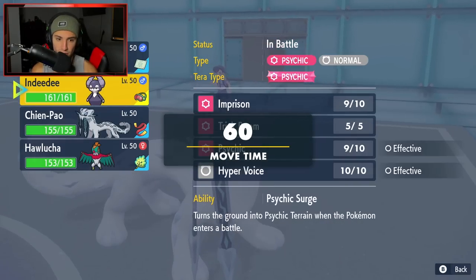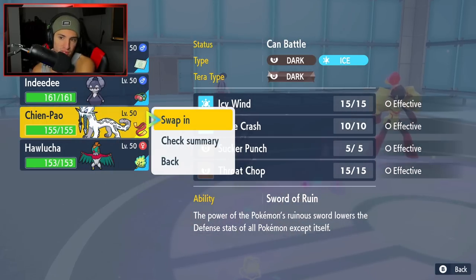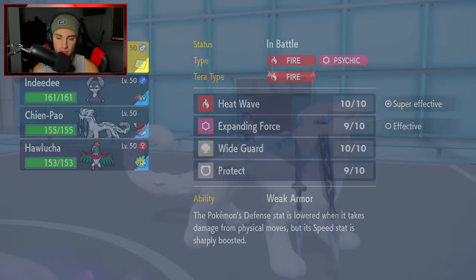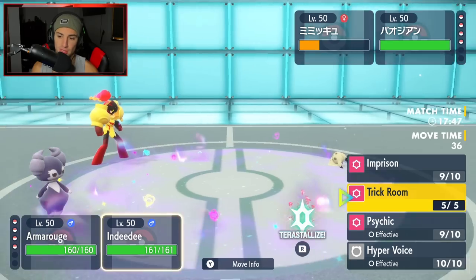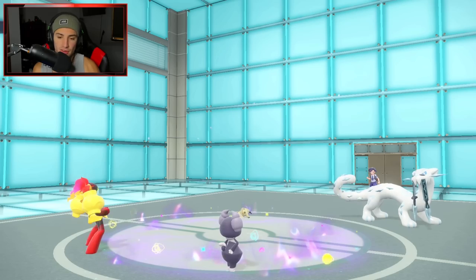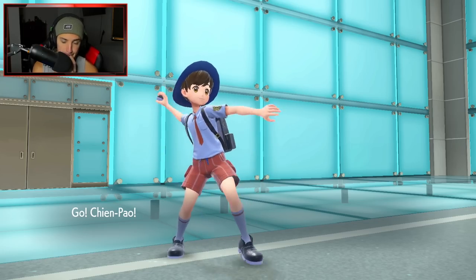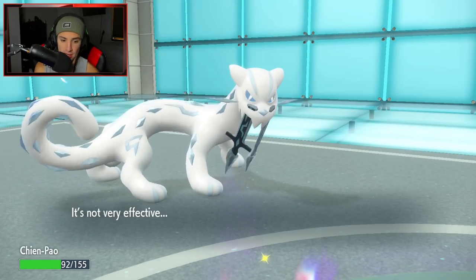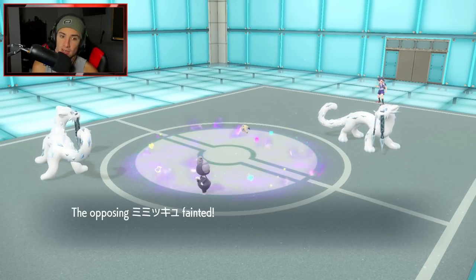I could swap Armarouge out since we know he's going for a Dark move. Let me get out Chien-Pao instead. If he hits me with Throat Chop on Armarouge I die instantly, so we're going to swap Armarouge into Chien-Pao to save him for later. I'm going to finish off Mimikyu here. Armarouge switches back and we go to Chien-Pao. Defense is down but we're able to soak up that Throat Chop. We drop Ice Fang and take out Mimikyu - see you later! Mimikyu drops out.